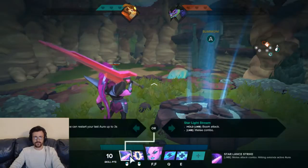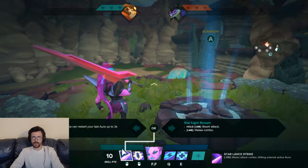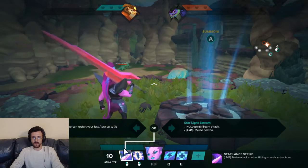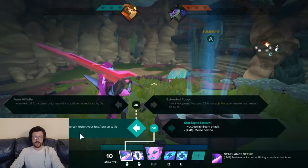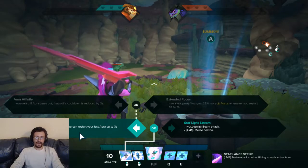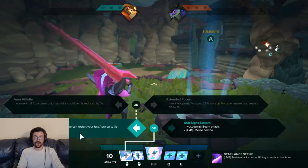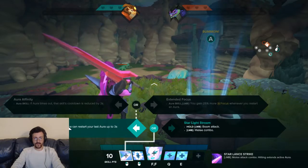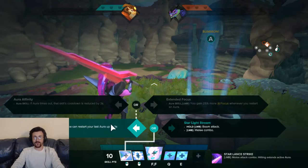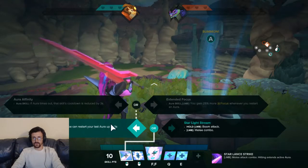Now, getting in-depth about things. We have Starlight Stream: if you hold mouse click, you get a beam attack, but clicking it still gives you a melee combo. Then we have Aura Renewal, which is hitting a foe can restart your last aura up to 3 seconds after it ended — which is actually the meta choice. You can do aura dancing, and I'll cover that later. We also have Aura Affinity: if an aura times out, that skill's cooldown is reduced by 3 seconds. Or Extended Focus: you gain 25% more focus whenever you restart an aura.